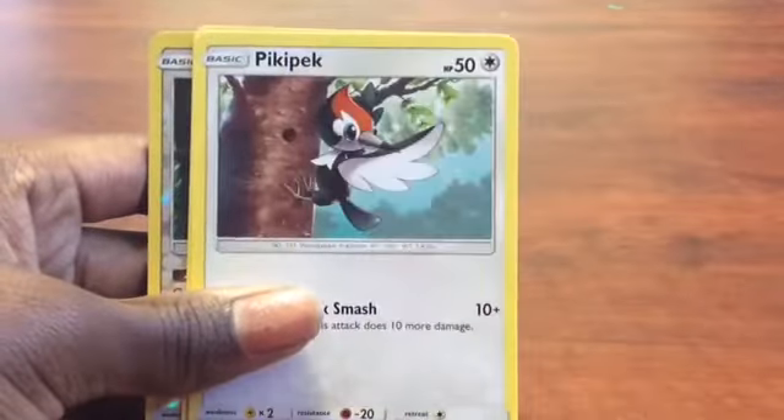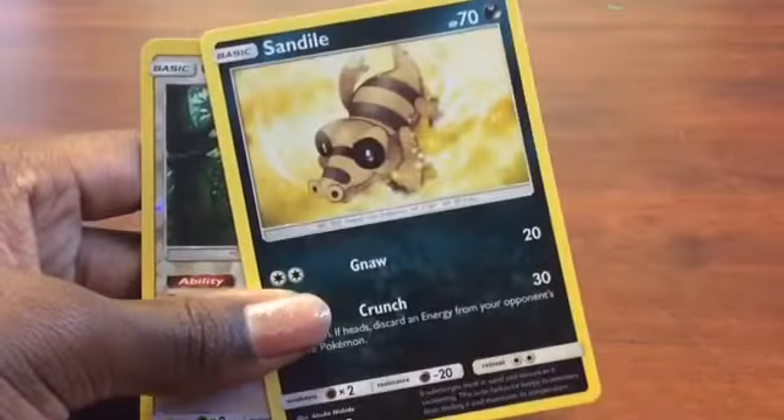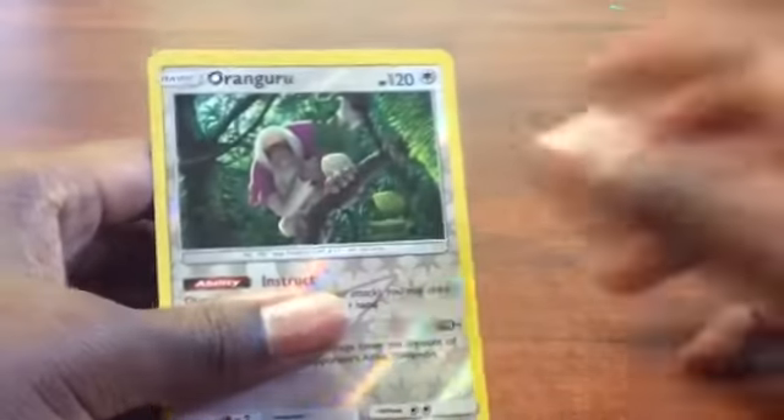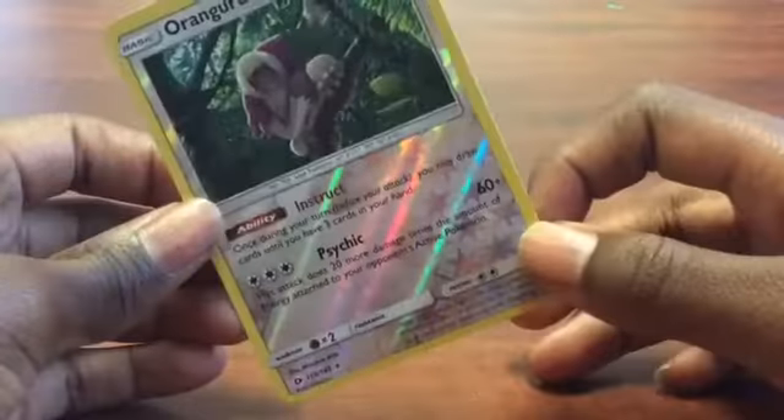Caravagha, 60 HP. Pikipek, 50 HP. Sandile, 70 HP. And last but not least, Oranguru, 120 HP.